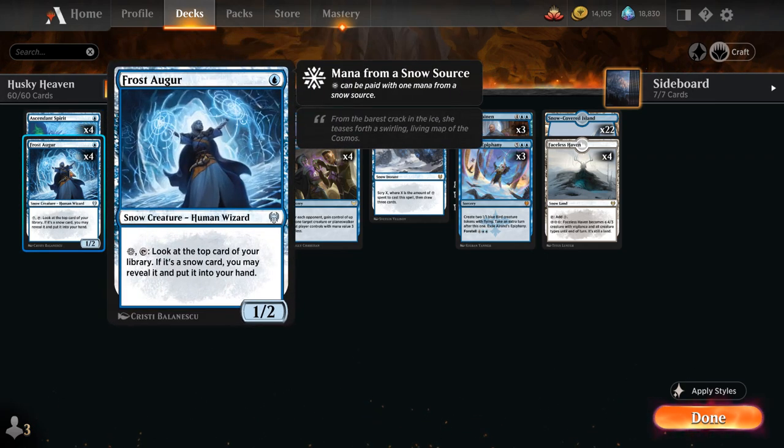We also have the full playset of Frost Augur — a 1-mana 1/2 snow creature human wizard that for one snow mana can tap to look at the top card of our library. If it's a snow card, we may reveal it and put it into our hand. Our deck has about 40 snow cards in it, so we've got a pretty good chance of hitting a snow permanent, which also includes our lands. So Frost Augur can potentially draw a card every turn at the cost of just one mana.